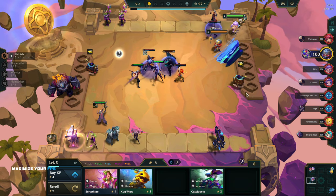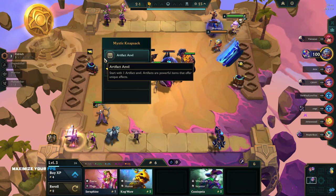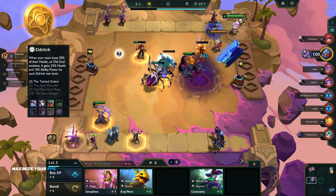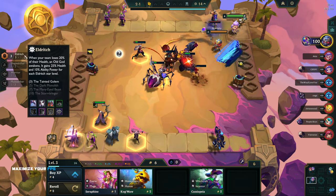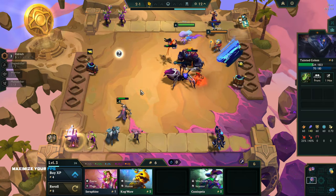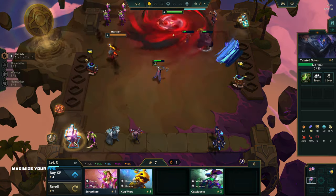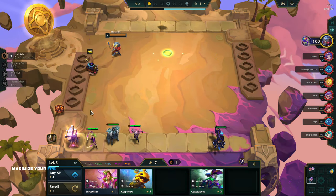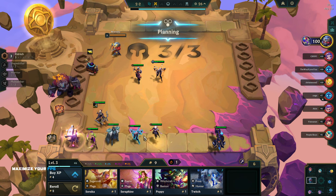We do have three Eldritch which means when your team loses 20% of their health, an Old God awakens - it gains 25 ability power and 10 ability power for each Eldritch star level. This is our elder god - awesome. We have a golden remover and also an artifact item anvil. I should have made 10 gold.